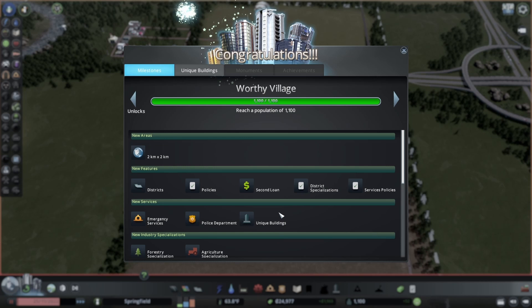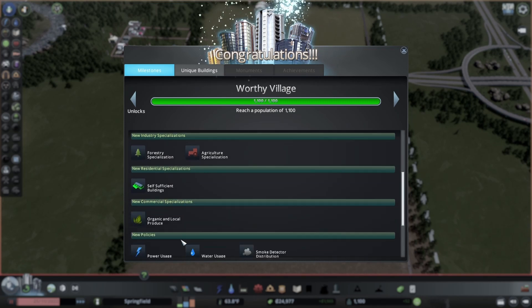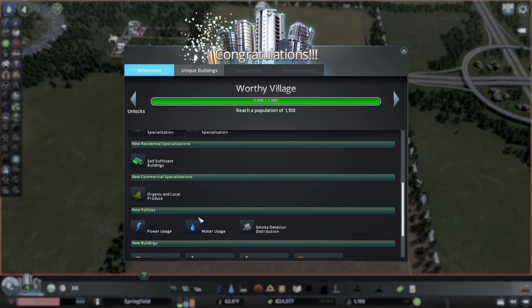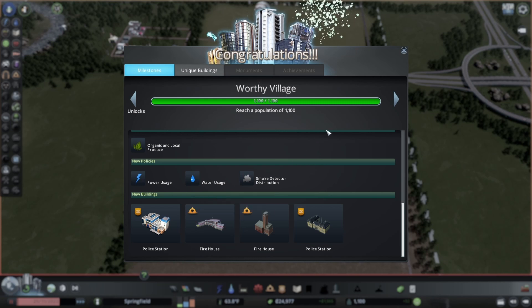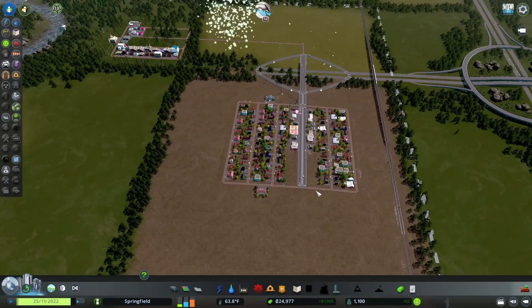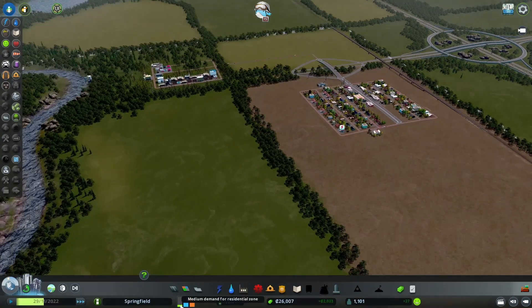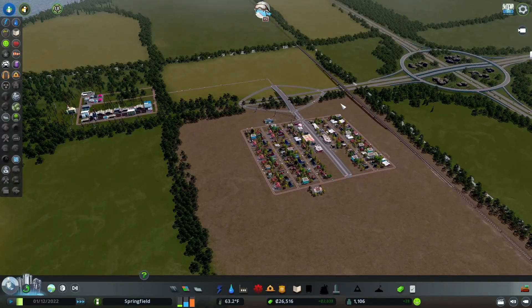So now we hit Worthy Village. We get another area, districts, policies, a second loan, district specialization, services policies, emergency services, police, and some unique buildings. We could also switch our industries to forestry or farming. Self-sufficient buildings are now open, organic and local produce for commercial, and we got our new buildings. The first things we're going to want to look at are emergency services and police. I'm going to put this back on three speed because we definitely need to make some money. Our demands are going up for industry, commercial, and we have a small residential demand.